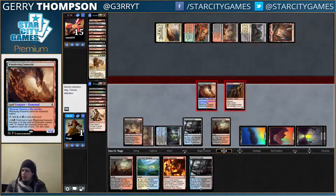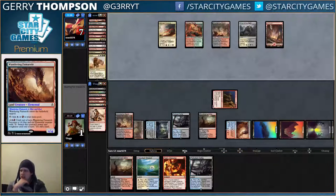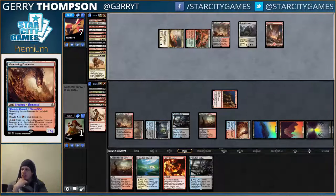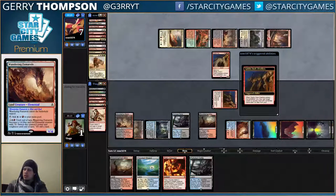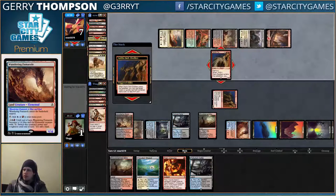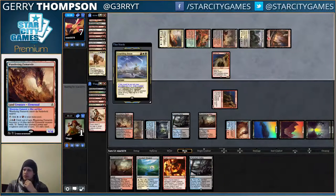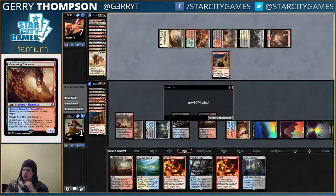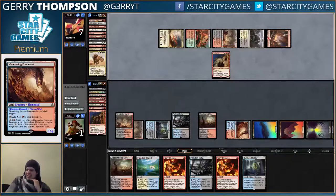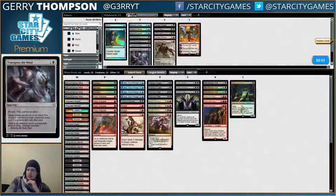So if they draw a land, I'm dead, because they get to Crackling Doom me. They had the Vents — I am silly. So I'm just dead. Just got burned out. They attacked me once with the Soul Fire. Kalitas, where were you?